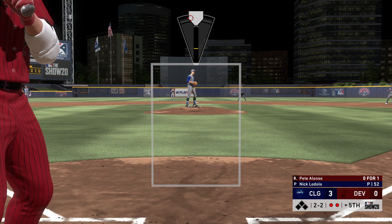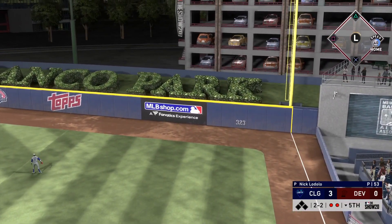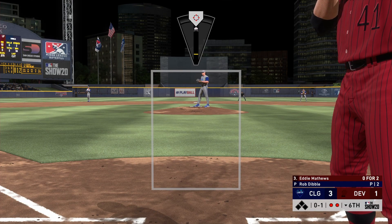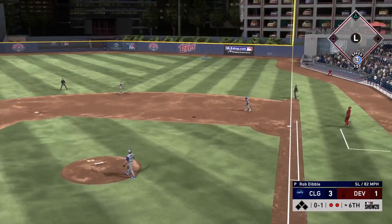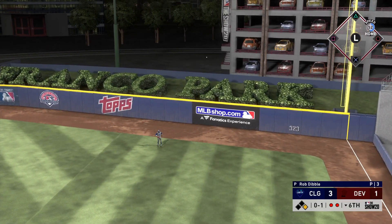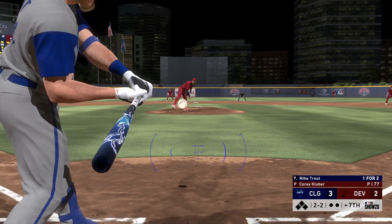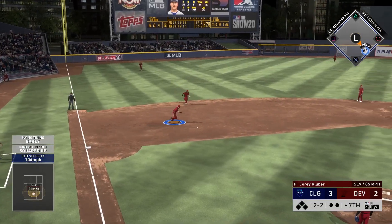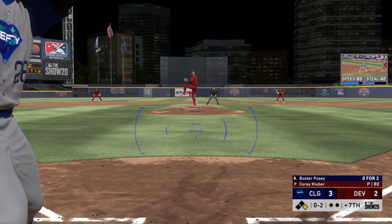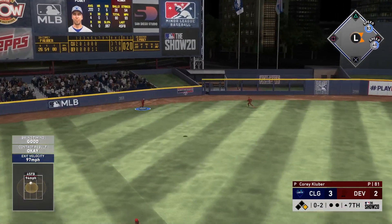We ended up going deep with Pablo Sanchez on a pitch inside — somehow got the barrel to it and smacked it out of the park to make it a three-run game. In the bottom of the fifth facing Pete Alonso as the eight hitter, I could have walked him to face the pitcher but felt late in the game he would pinch hit. Luckily we give up just one run. Later, Eddie Matthews goes deep with two outs — probably could have walked him, maybe used Rob Dibble for a better matchup, but I hadn't given up a run with Dibble until that point.